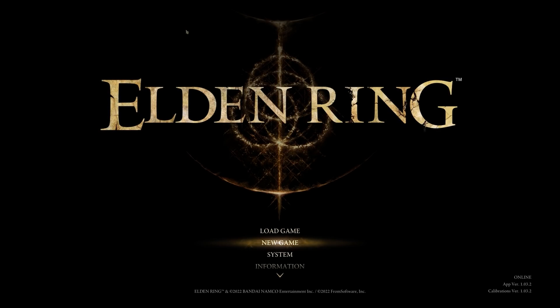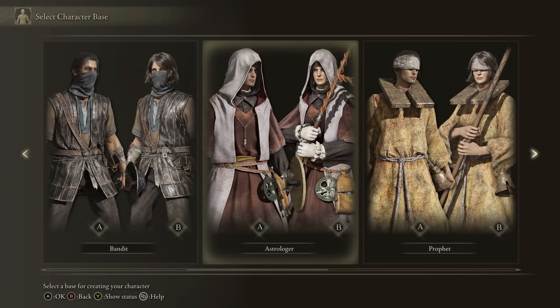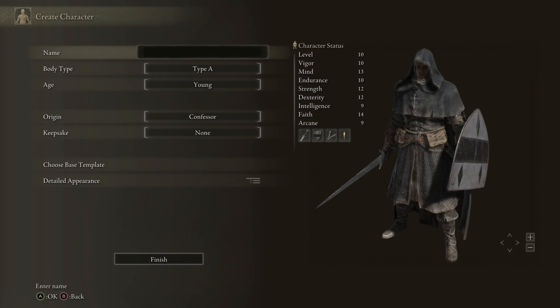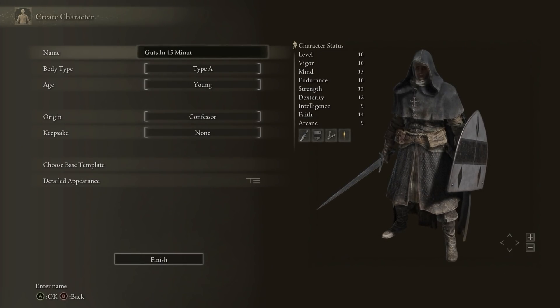I've seen a bunch of comments on my Guts Berserk video asking if this could actually be done early. I wanted to find out, and I managed to create a run that takes 45 minutes to get that Guts build.